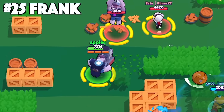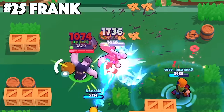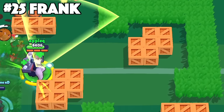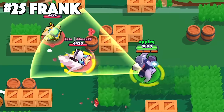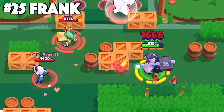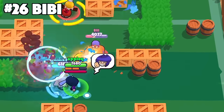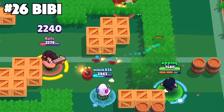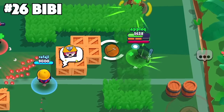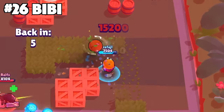With Frank, his super is the most deadly part about him, but it's so hard to hit enemies with it because of how long the animation takes. If you flex your super by aiming it or holding down your super button, that alone will scare enemies away and you can gain control and pressure by technically just doing nothing. For Bibi, if you're being pressured heavily by the enemy team, stop attacking so you can charge up your knockback bar to whack the enemies away — just make sure you're actually connecting with it.